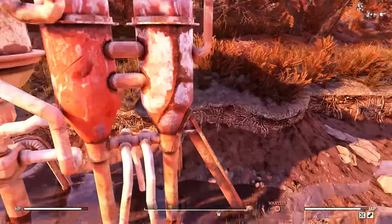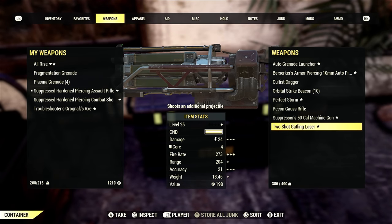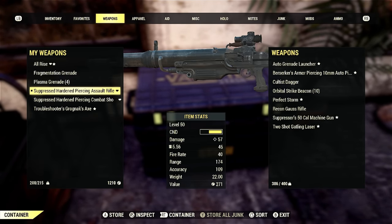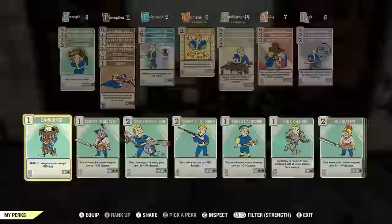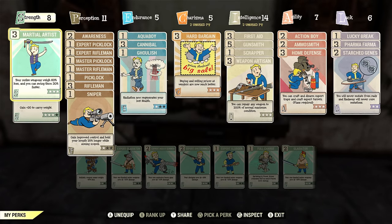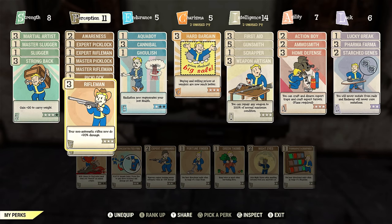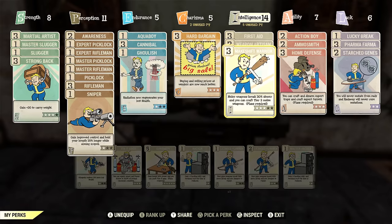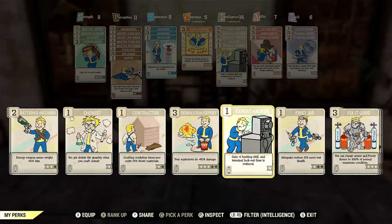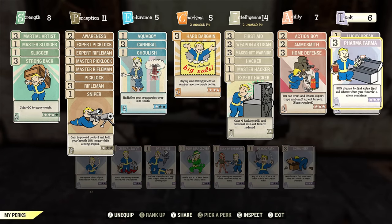Now it's time to prep. Bring food and water because going hungry or thirsty in the silo sucks. For weapons, bring two-handed melee weapons like the Troubleshooter's Grognak's Axe, plus some guns. Turn on Slugger perks along with Martial Artist so you can swing faster and deal more damage. Bring Strong Back for carry weight. You need Picklock 3, so bring all three Picklock perks. For two-handed weapons, turn on Makeshift Warrior. Also turn on all your hacking perks — you need Hacker 3. Turn on First Aid as well since you'll be using a lot of Stimpaks.